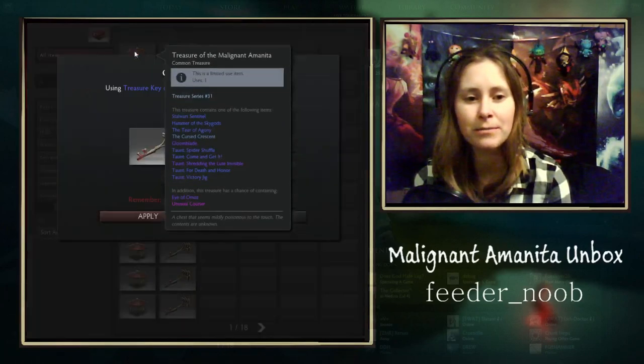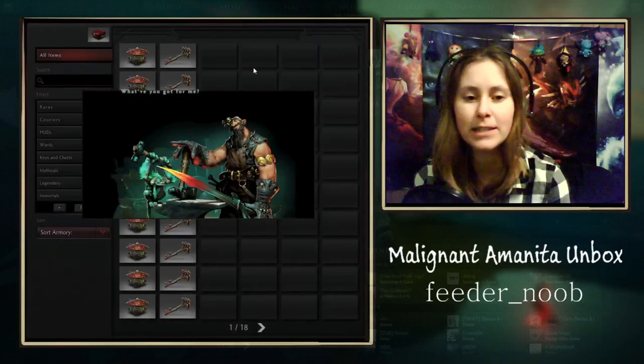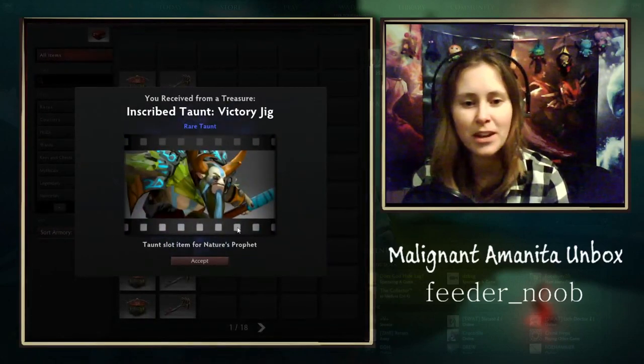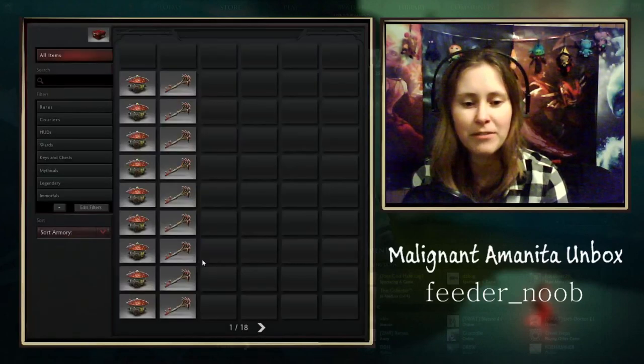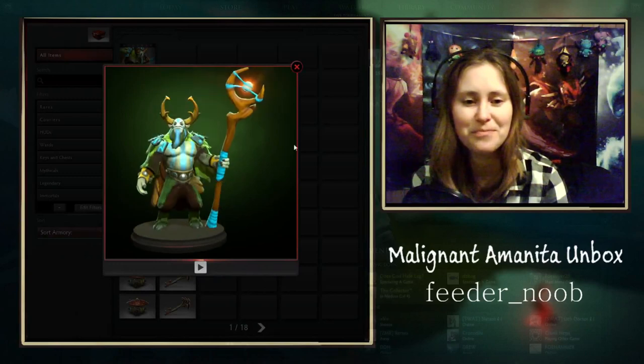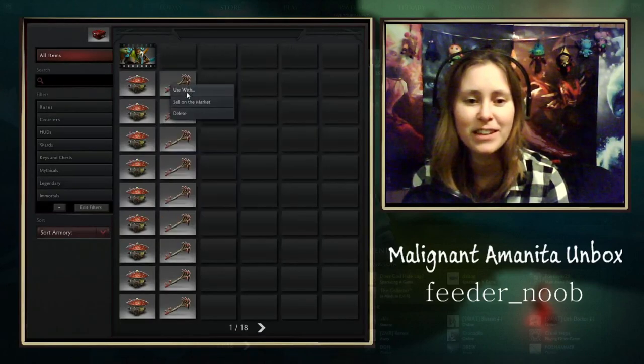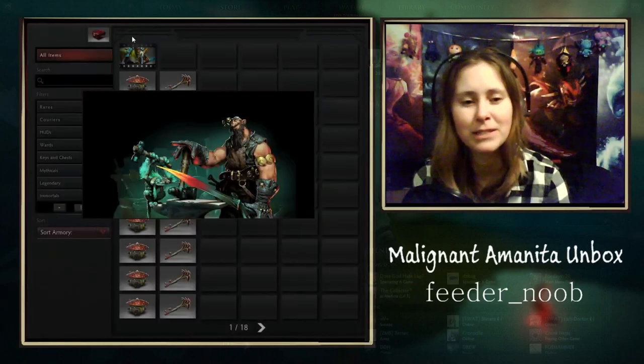There are 10 items in this chest, so that is the number I will be opening today. Let's start off with the Nature's Prophet Victory Jig - Treants Created, not the most swaggy Nature's gem ever. It's a pretty cool taunt though. I already have that one, so I'll probably sell this one.